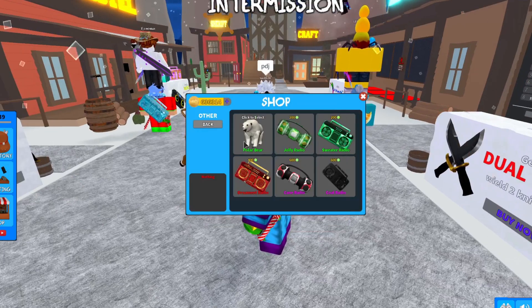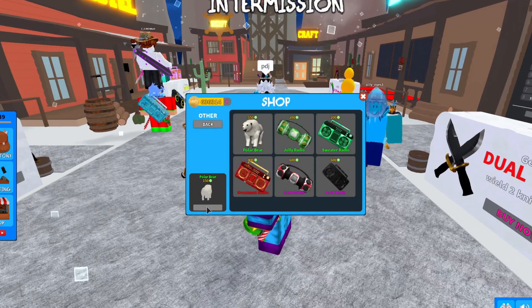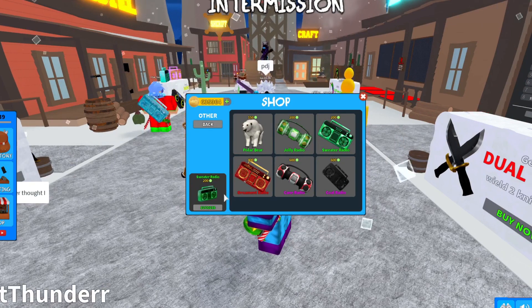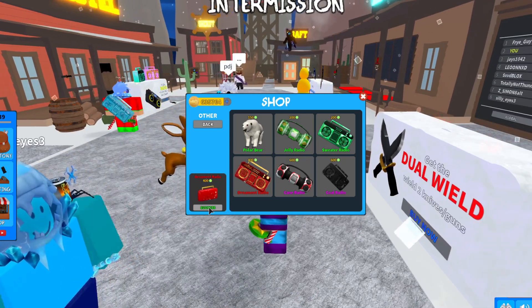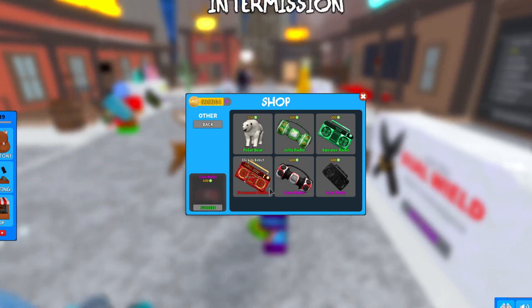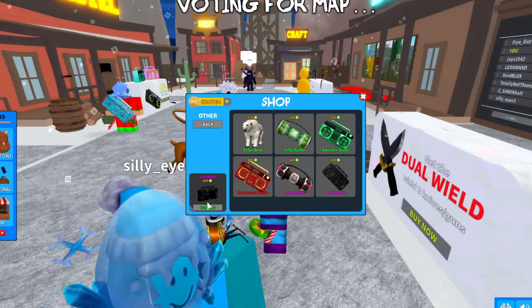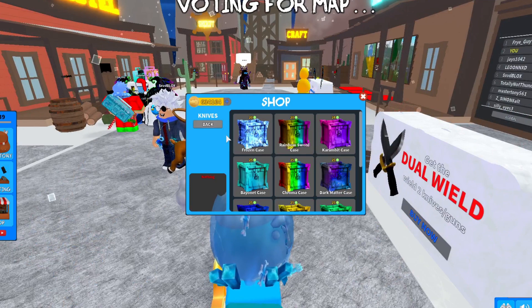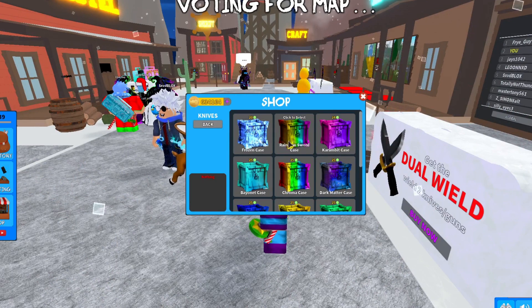In the shop under Others, there's a brand new Polar Bear pet. There's also a Jolly Radio which looks amazing, a Sweater Radio, an Ornament Radio, a Cane Godly Radio, and finally the Godly Coal Radio which looks amazing. Now let's go to knives — there are two new cases.